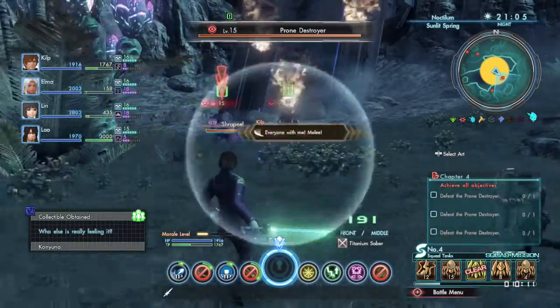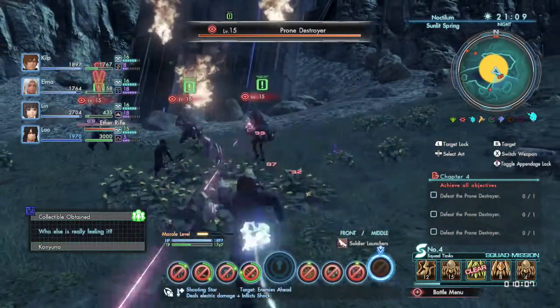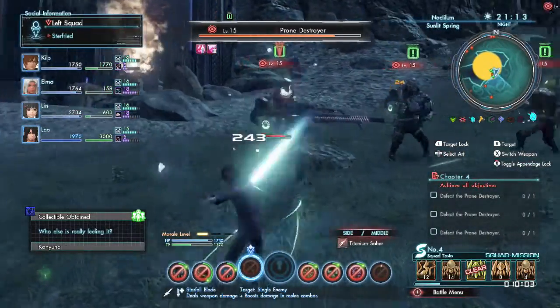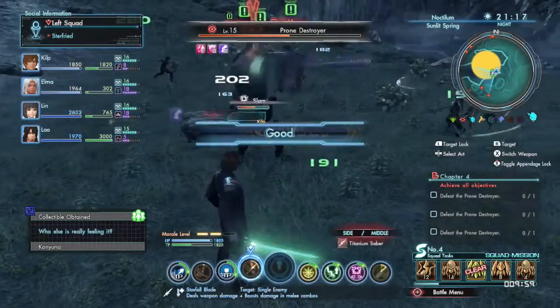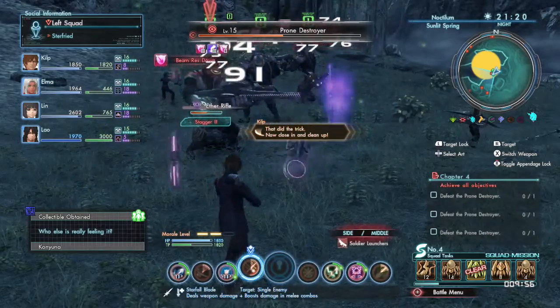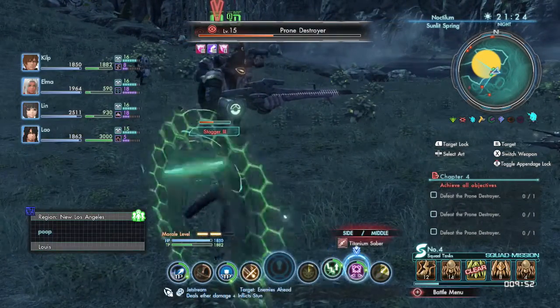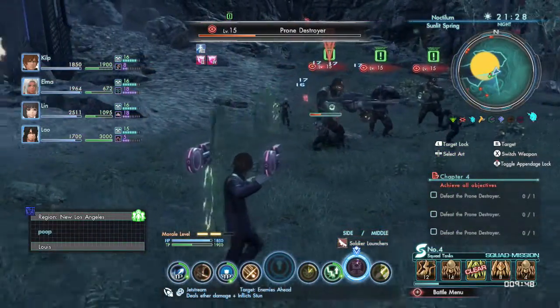We have to kill all these things. They're about to get wrecked — there's only three of them. They're called the crones, I forgot. We're in a little force field — that makes sense. This is a mini-boss battle, just like Xenoblade Chronicles the original.